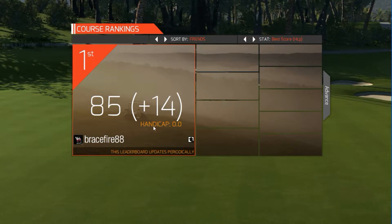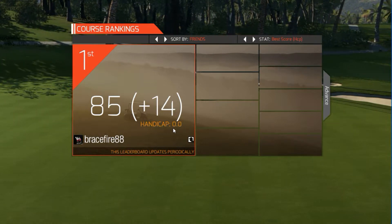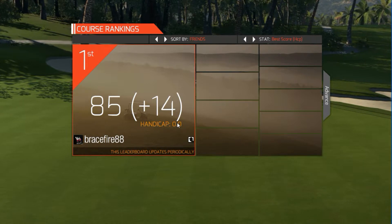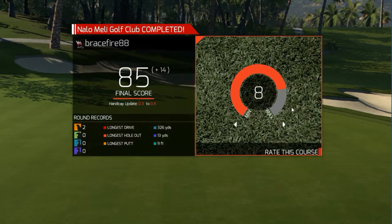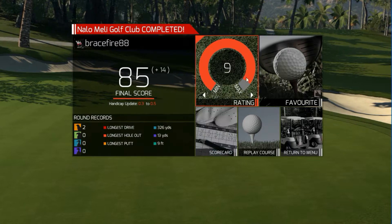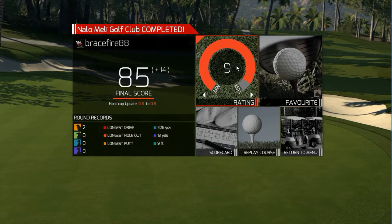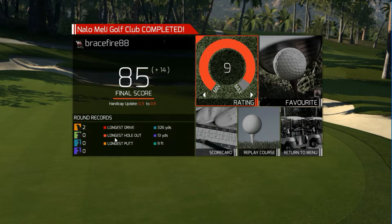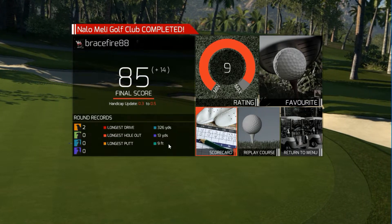We did shoot a 68 in the previous round which was pretty good. The greens were just super tough — really dumb actually, not easy greens. We got stuck in some weird stupid cabbage. 85 is a good score I'd say. We're gonna rate this course a 9 because it wasn't a 10 but decent — I liked the layout, the ambient environment, very tropical looking like a Hawaiian course, I love that. Longest drive was 326 yards, two birdies, longest haul out was 13 yards, longest putt was 9 feet.